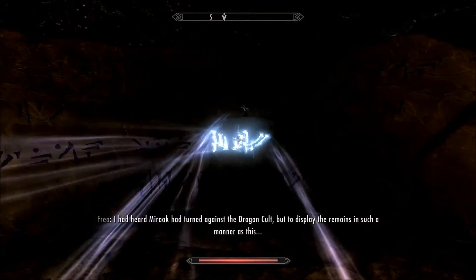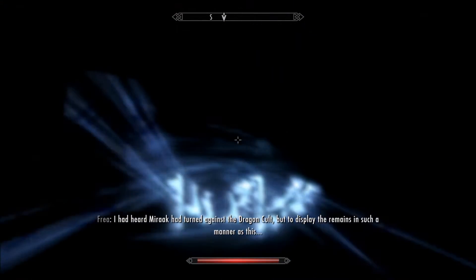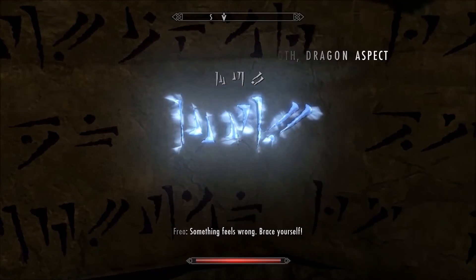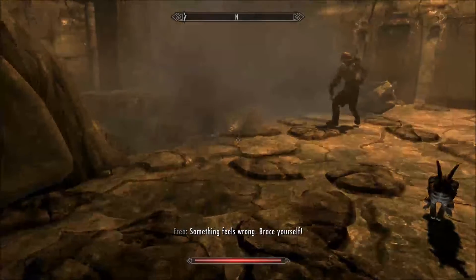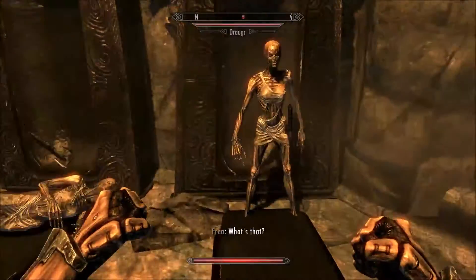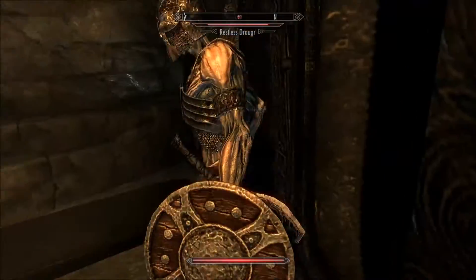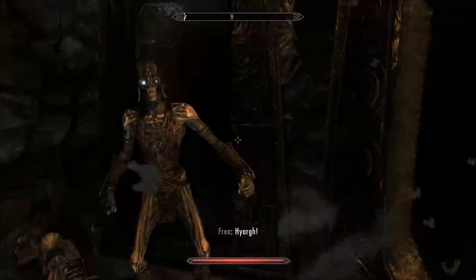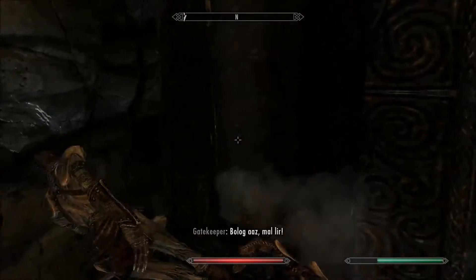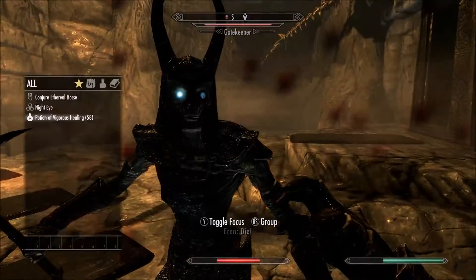In here, turn to the left — that is the first and only word wall you're going to encounter for this particular shout. This gives you Dragon Aspect. Dragon Aspect is different from Bend Will. Dragon Aspect is an amazing shout, especially once you have all three components, and it lasts a really long time.